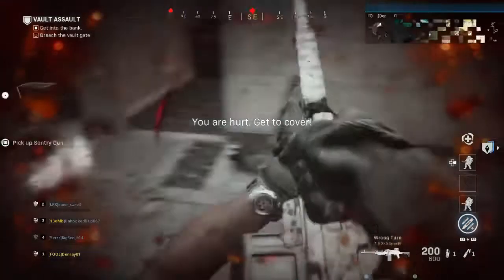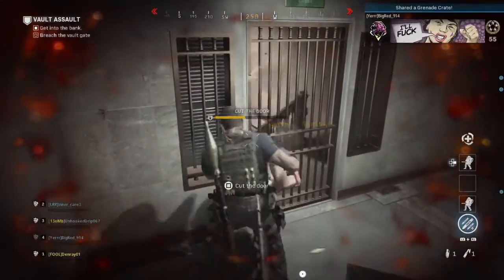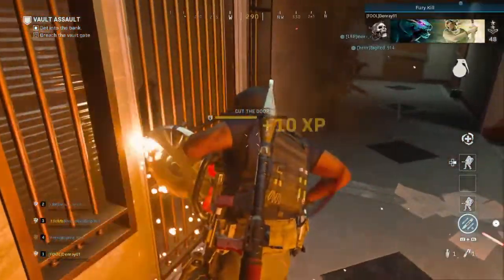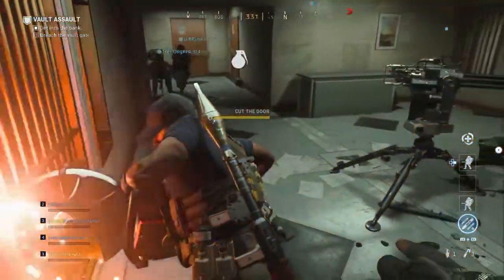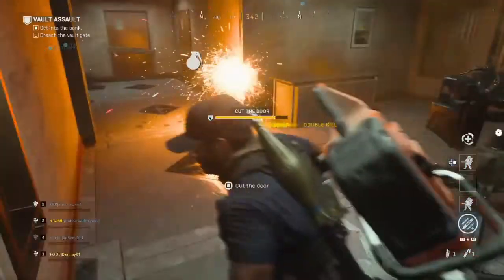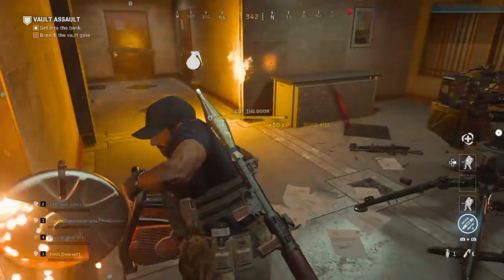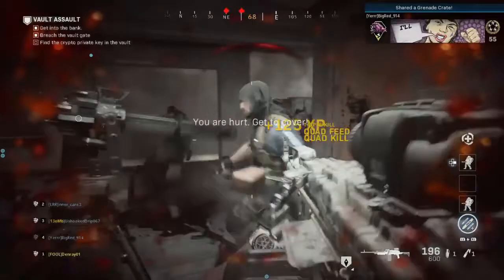Now it's time to get in the vault. Put up the sentry gun and open the door — the sentry gun has your back while you're taking the box out. There are two players with me but I don't know what they're doing. That one guy's going in circles — he's probably young; young guys tend to run around a lot. I tried to use that other truck to block but every bot in the game shot at me. I want to grab that gun.